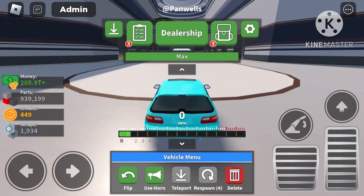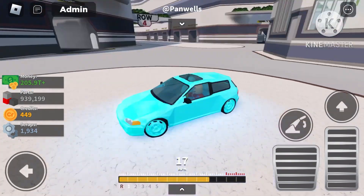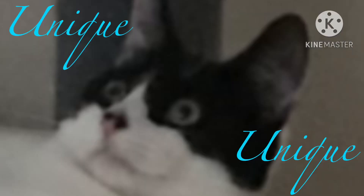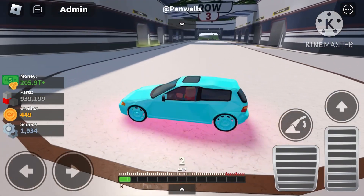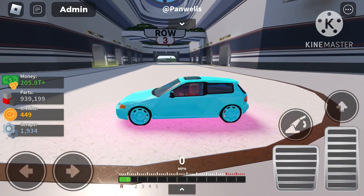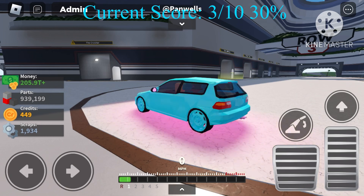Our first rating system is uniqueness. It's a Honda Civic, so it's not that unique. The only saving thing is that it's a hatchback, which is why I'm giving the Honda Civic a three out of ten for uniqueness.